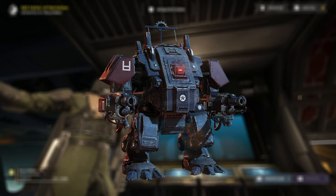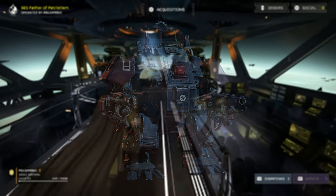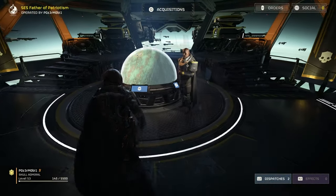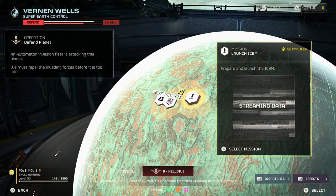First things first, your target here is the Automaton Hulk, and that only spawns as a normal enemy at difficulty 5 or higher. In the video, we did it in a 9, but that was entirely unnecessary.